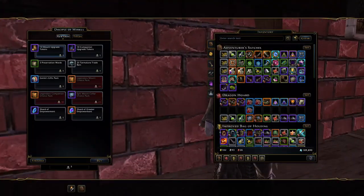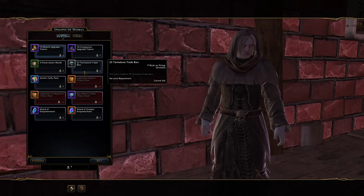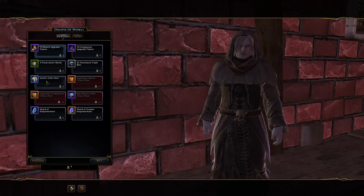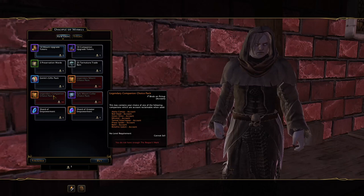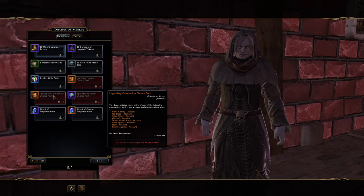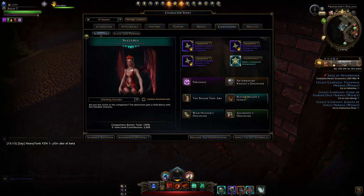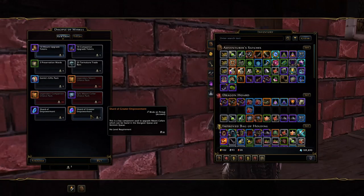Those Reaper Marks are really valuable. You can spend them in the store in Protector's Enclave to get companion and mount upgrade tokens. I'd recommend getting Trade Bars during the Trade Bar discount and then buying tokens, but spending Reaper Marks directly on tokens is still viable if you need them right away. You may also want to save for the Companion Choice Packs, which contain the account-wide Batiri and the account-wide Tamed Velociraptor — the raptor is an endgame companion and the Batiri gives an 11% boss damage bonus.